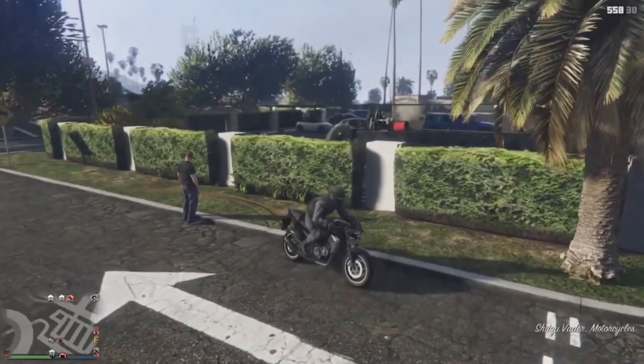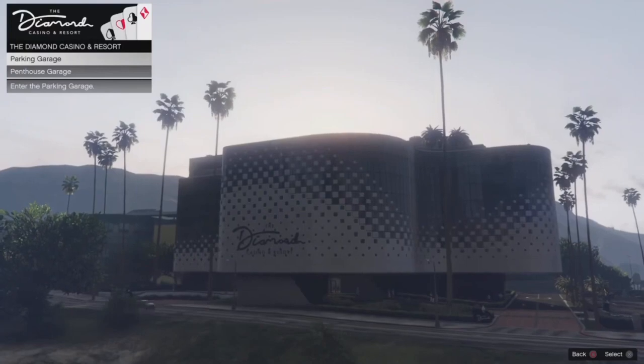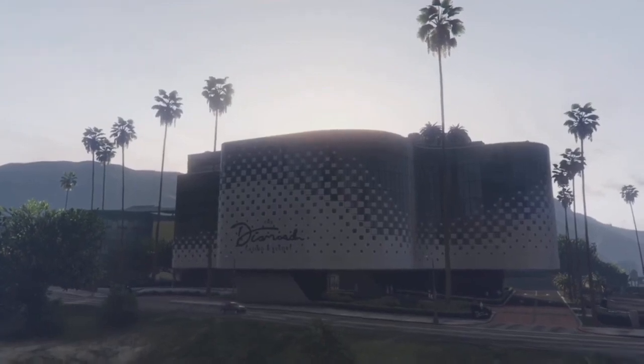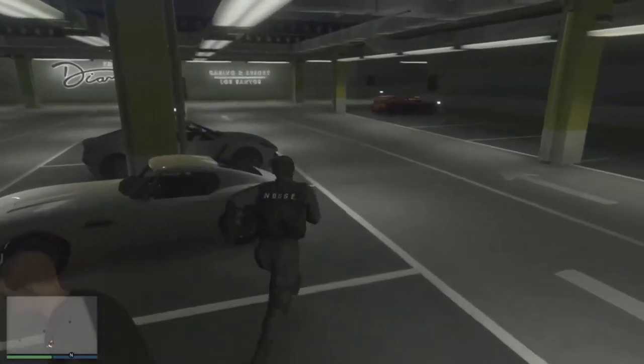Go ahead and hop on the driver's seat, and your friend needs to go on the passenger seat. Go up to the garage blip and click Parking Garage, not Penthouse Garage. Your friend then needs to hop on the driver's side of the motorcycle, and you need to leave the garage.